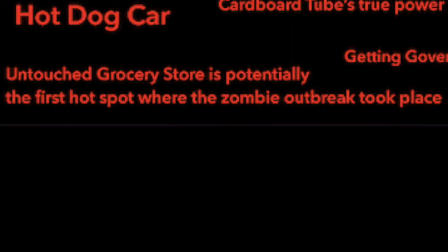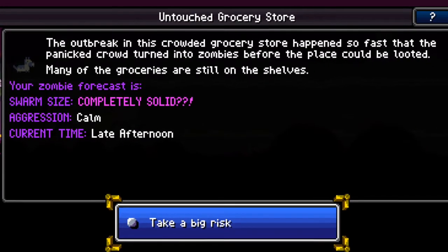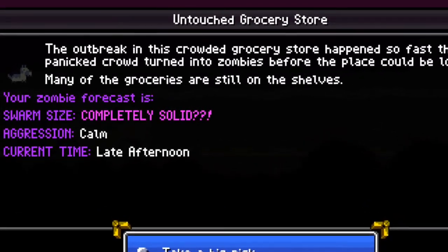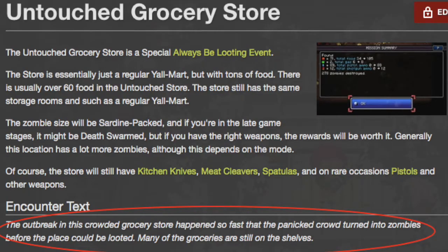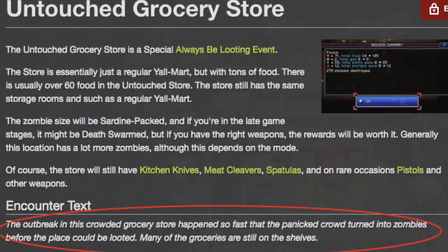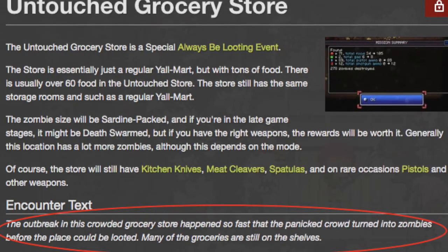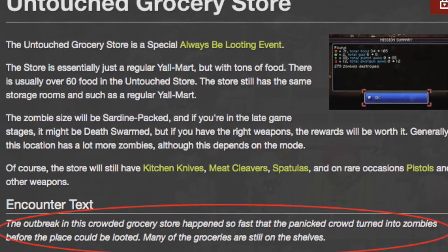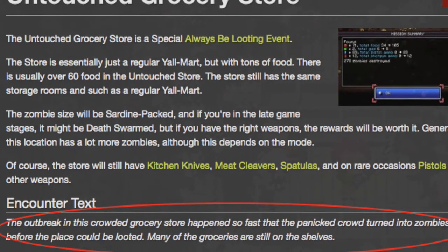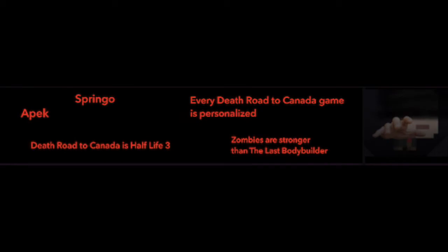Untouched grocery store is potentially the first hot spot where the zombie outbreak took place: The untouched grocery store is a special looting event where there are over 60 food but it is jam-packed with zombies. The description says the outbreak happened so fast that everyone inside turned into zombies before anything was taken, suggesting this store could be the first place that started the outbreak.